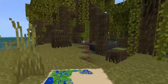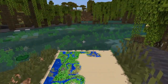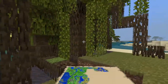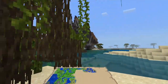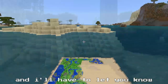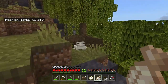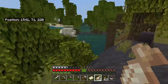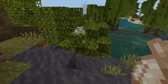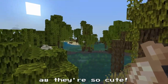Well this is a really cool find — I've got some mangrove swamp here, so I'll be able to get some saplings. And there's this really cool... I'm not even sure what this is, let me get a little closer and then I'll let you know. Oh my goodness, hello! I think this is the first time I've seen the frogs in survival. You're so cute.